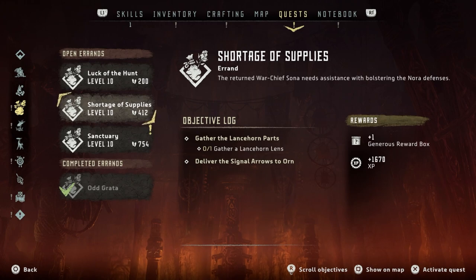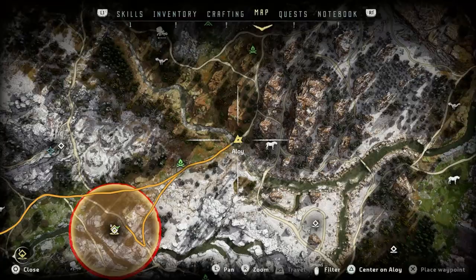We're going to do the errand 'Shortage of Supplies.' The returned warchief Sona needs assistance with bolstering the Nora defenses. We need to gather lance horn parts, gather a lance horn lens, and deliver signal arrows to Orn. We get a generous reward box and 1670 XP, which is great.